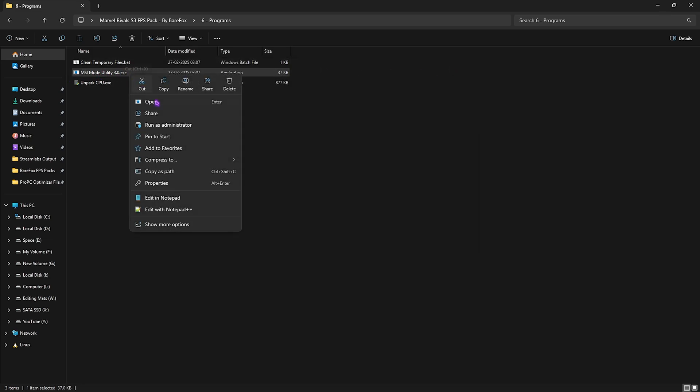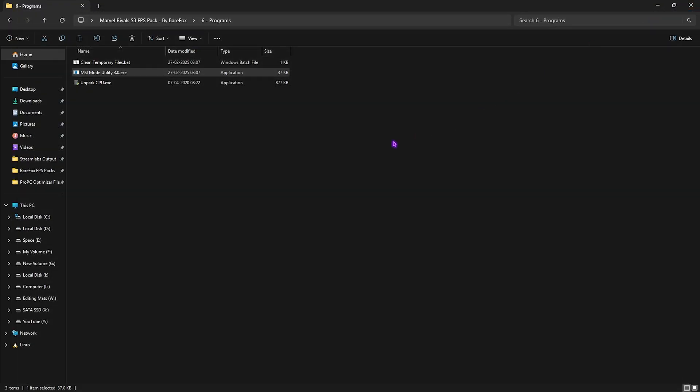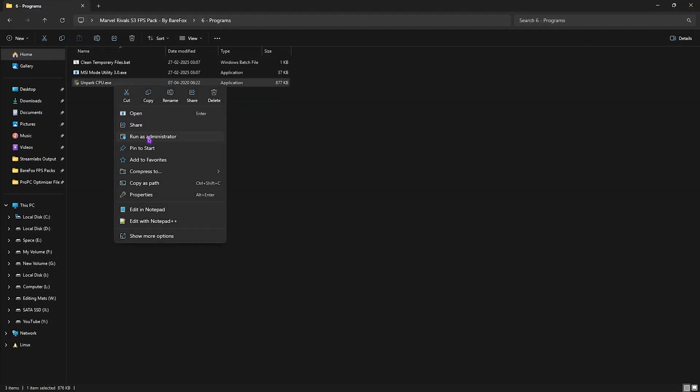The second program is MSI Mode Utility 3.0, used to optimize GPU performance. Run it as administrator, find your graphics card in the list, click the MSI button next to it, and set the interrupt priority to High. This prioritizes your GPU and improves the number of interrupts it can handle.